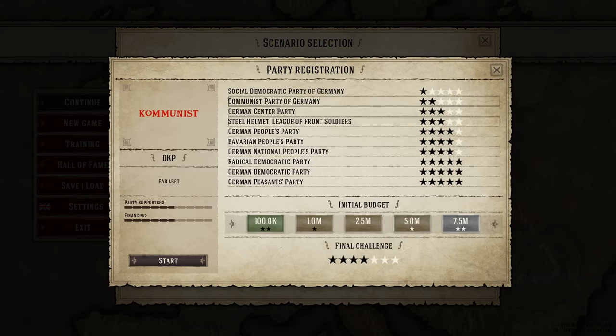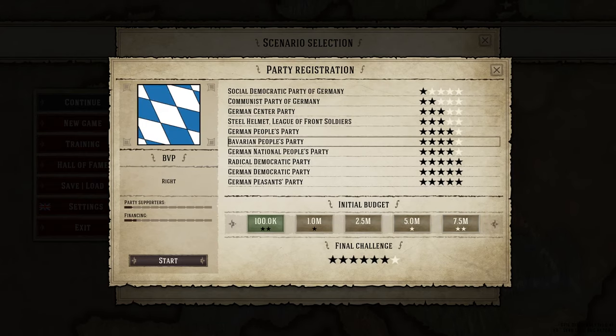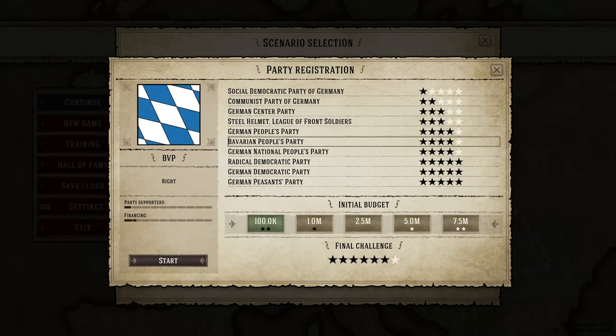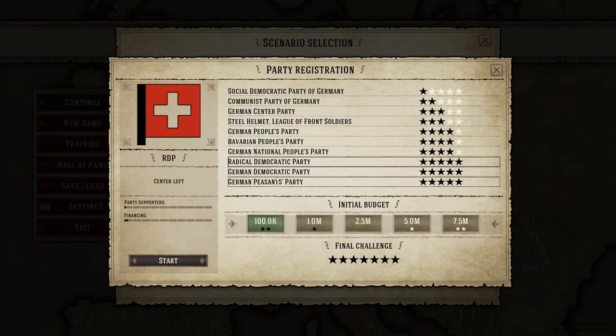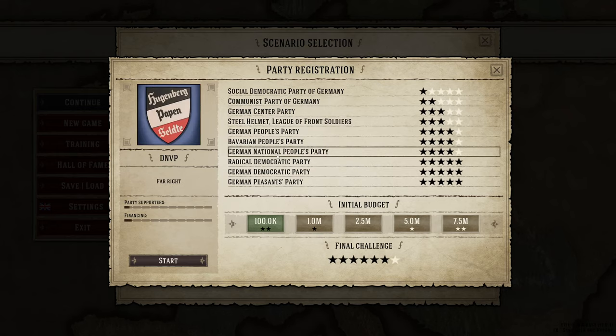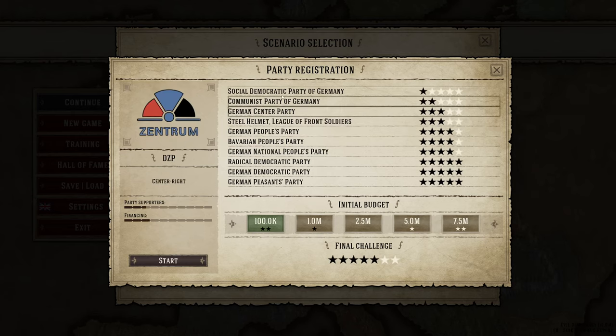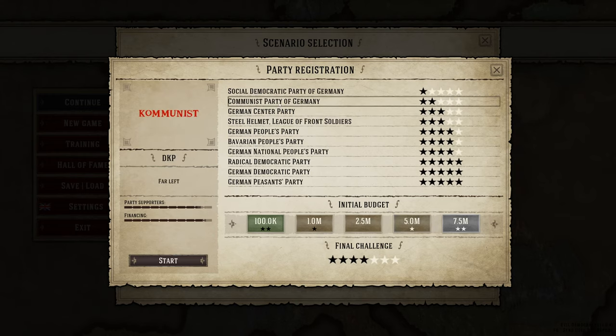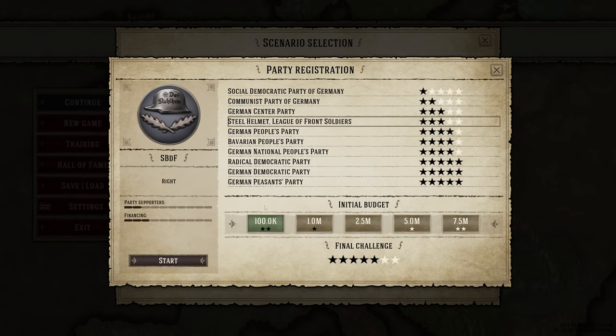Whatever scenario you pick will only have a cosmetic effect of changing the party names and the world map. When selecting a party, different star ratings indicate difficulty, since fringe parties have a harder time getting elected than mainstream ones, so you'll have to work harder to succeed in elections.